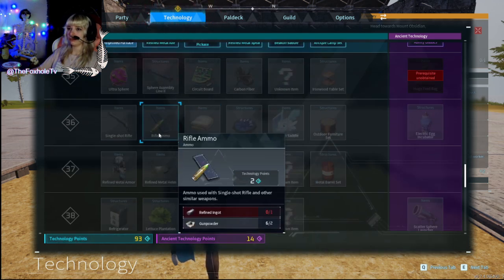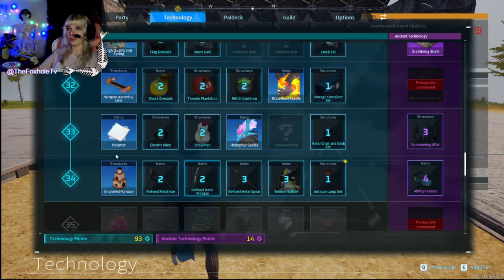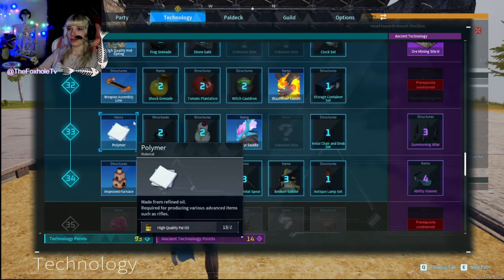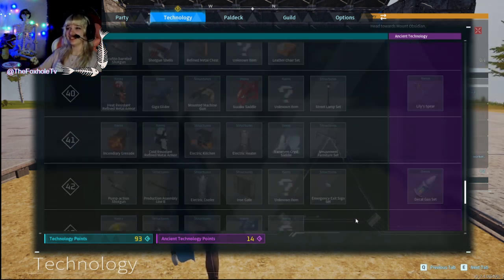There's so much ore, this is great. How do we get polymer? We can make it out of high-quality pal oil. You can make so much wool. We just made 444 ingots. Nice.